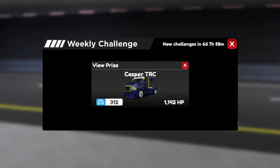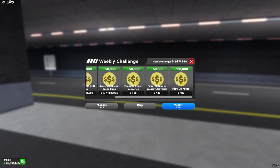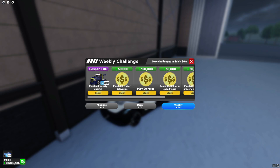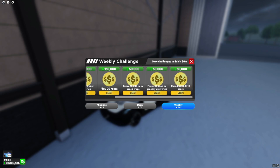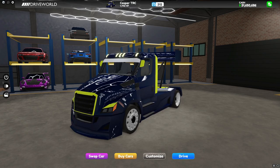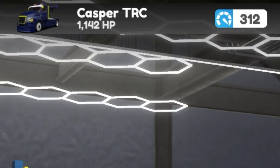Moving on to the weekly quests, we have a brand new truck called the Casper TRC. Looking at the other quests, they seem to be basically the same as last week's. We have finished every weekly challenge so let's collect them. The Casper TRC at stock gets a score of 312 and a horsepower of 1142.